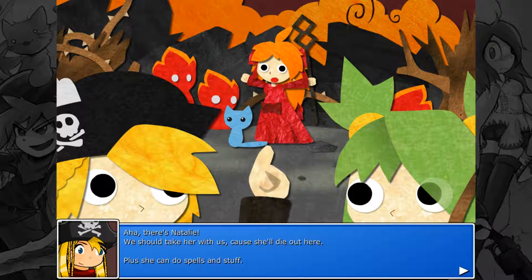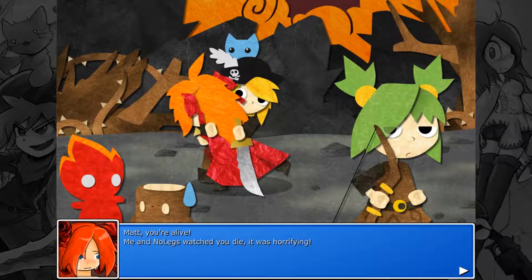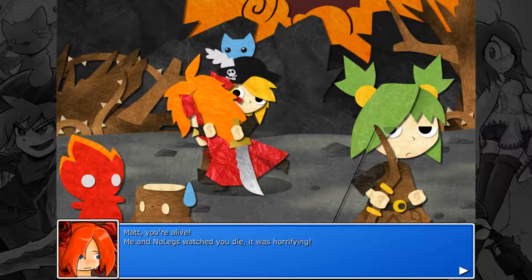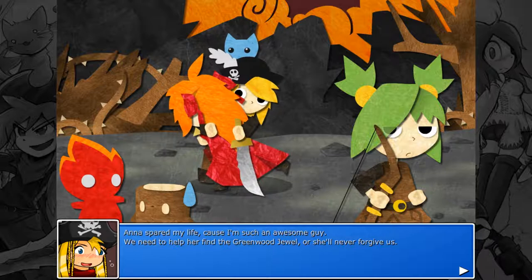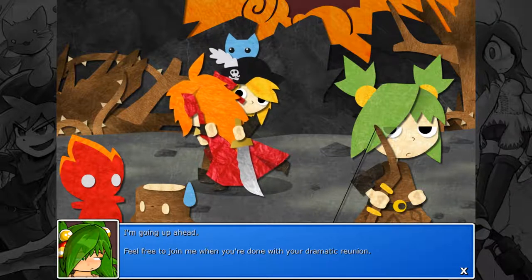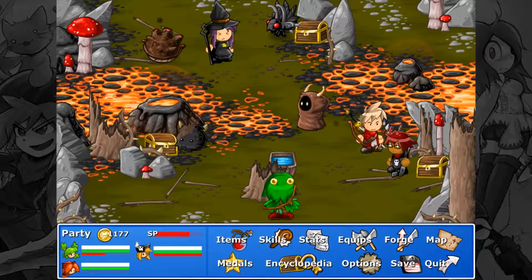There's Natalie! We should take her with us because she'll die out here, and she can do spells and stuff. Wow, she's really pretty — she should be useful if she's a mage. Matt, you're alive! Me and No Eggs watched you die — it was horrifying! Anna spared my life because I'm such an awesome guy. We need to help her find the Greenwood Jewel.